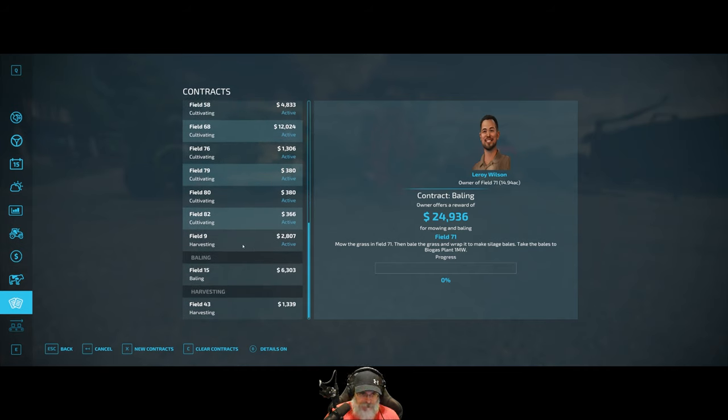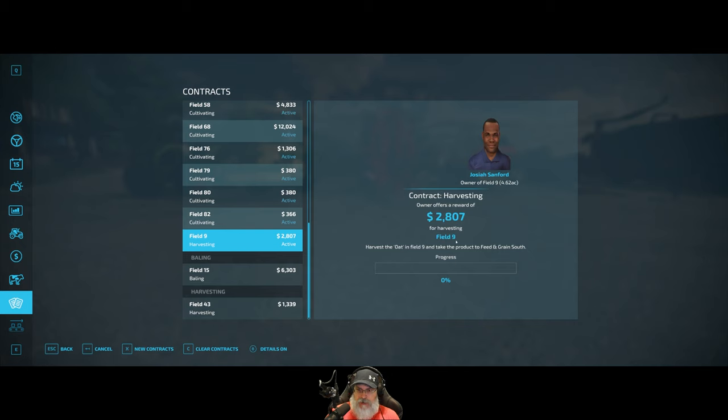I took one harvesting contract for oats because it's a decent-sized field — it'll pay us $2,800, and oats tend to sell for a little bit more than most other grains, so we should make a little extra money on top of that. I'm not going to keep any of the grain because there's nothing I can do with oats anyway — you need horses for that.